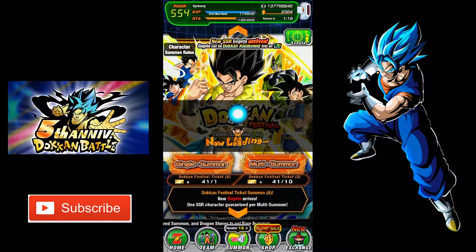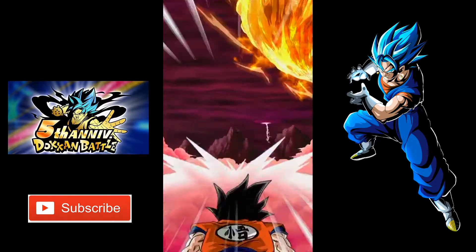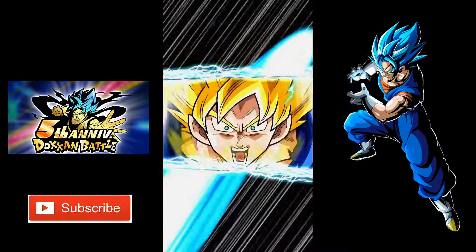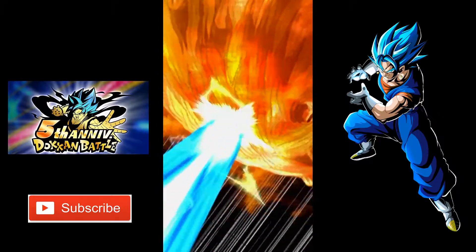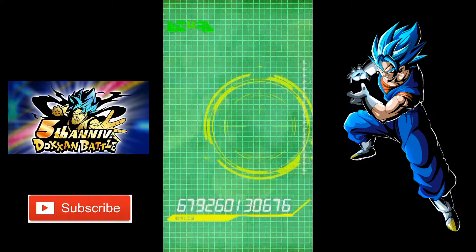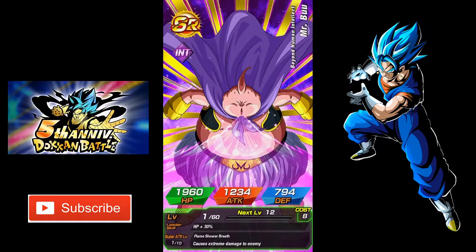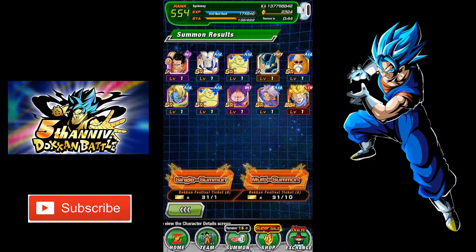Okay, 17 only. We got rainbow text. We need an animation to save us. Okay let's go — garbage, a lot of garbage. I think I have him at 90%, so this will be the final dupe. Let's go with the next summons.